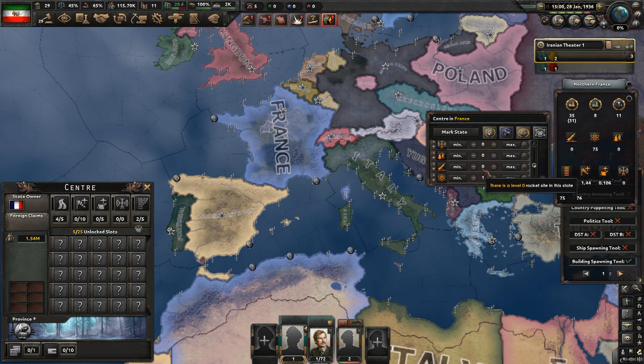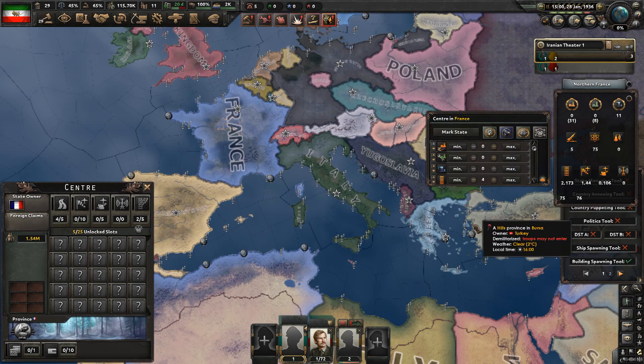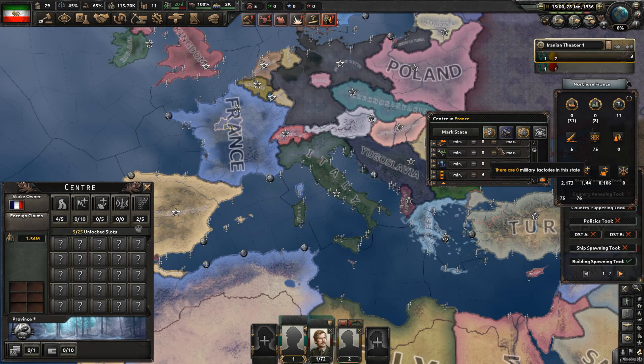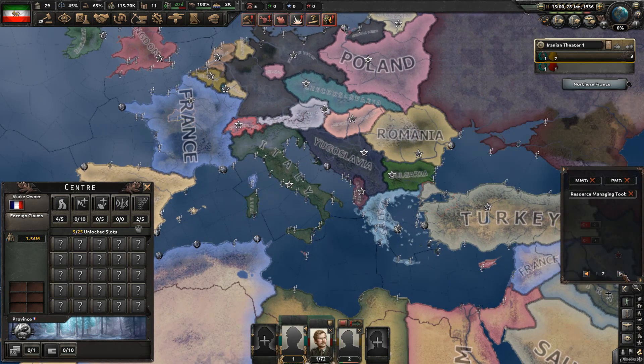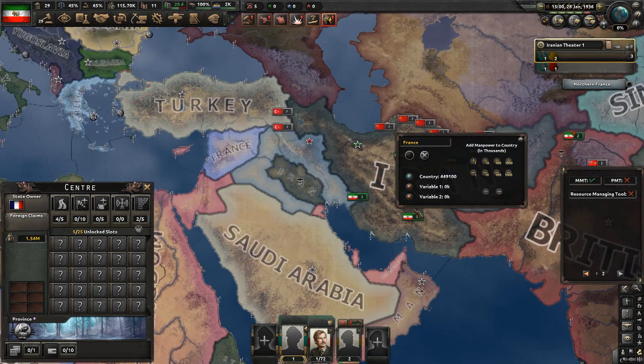You can add rocket silos, oil, all this. You can even go like this and say no factories - and no factories, don't need them. After that you have the Manpower Management tool, which is literally just the manpower command in a tool. I wonder if we can underflow it.